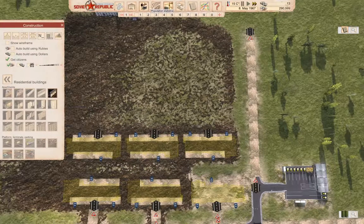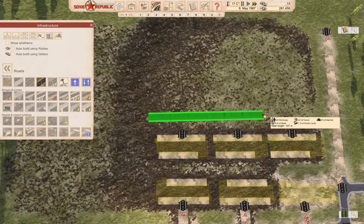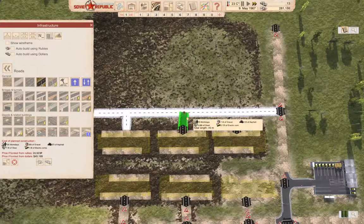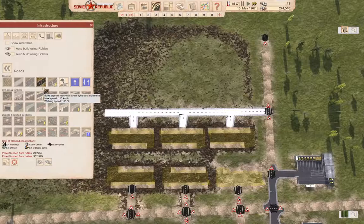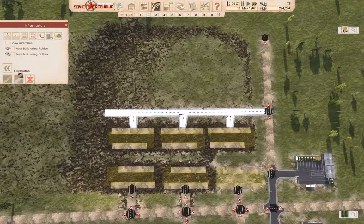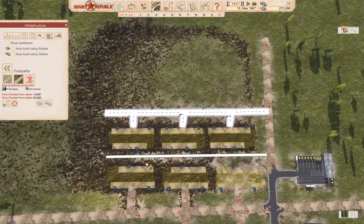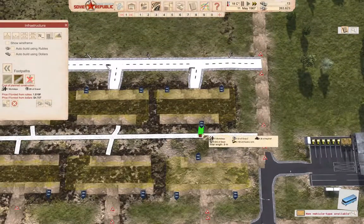We need to put a road or two in there. We'll put a road across here and connect these to it. We also need to add a couple of paths here — we'll run a footpath through here, just like this.